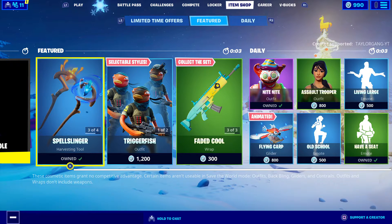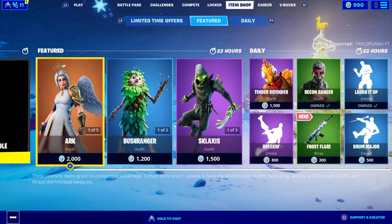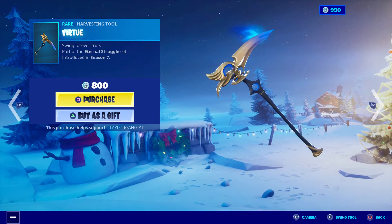What is up YouTube fam, welcome back to another Fortnite item shop — let's see what we get in today. The Arc comes back today, 2,000 V-Bucks, the Divine wrap, and then the Virtue pickaxe.